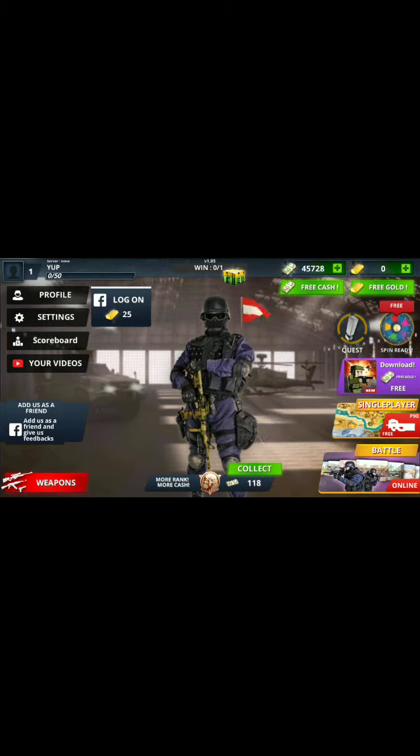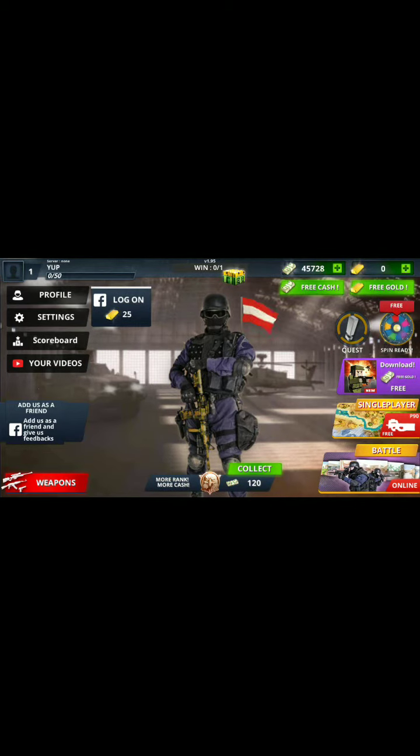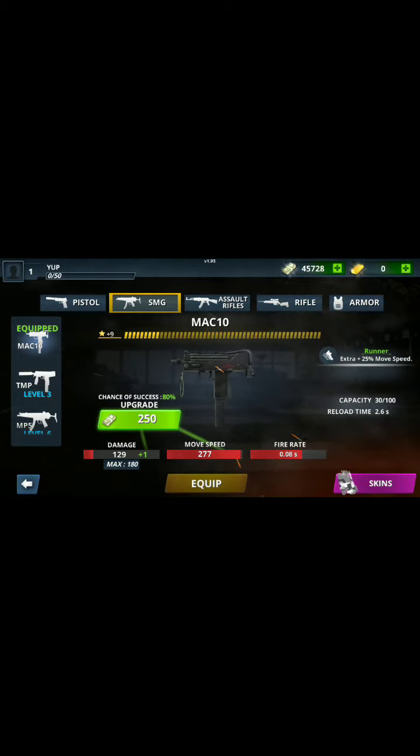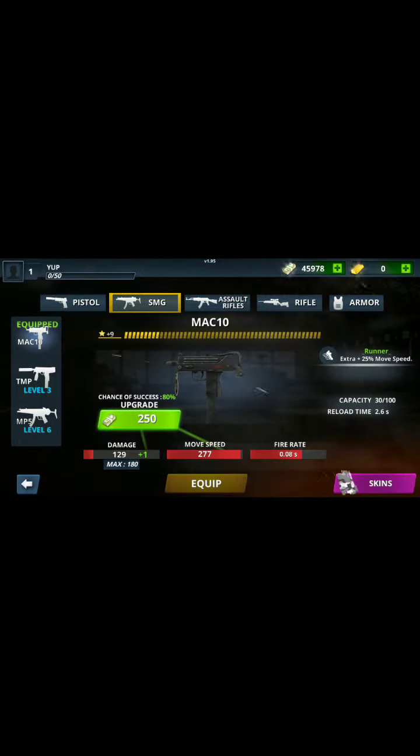Let's go ahead and turn that down. Sorry about that. So the first thing we're going to do is tap down here at weapons. And as you can see, I've already been upgrading some. My cash right now is $45,720, so I'm going to tap to upgrade this one for $250. And when I tap upgrade, the currency will go up instead of down.